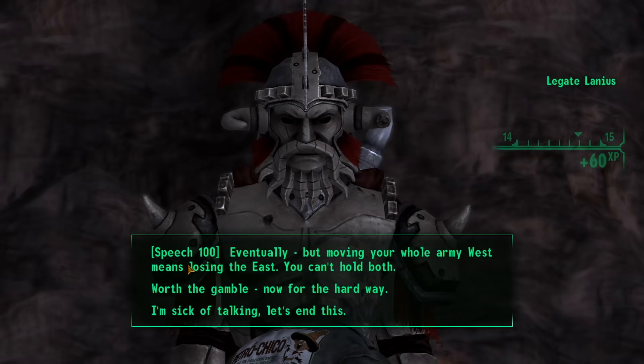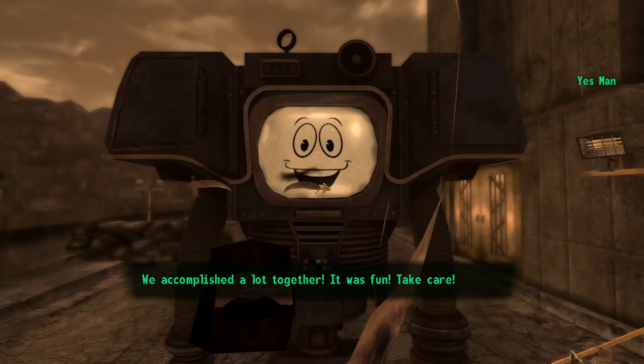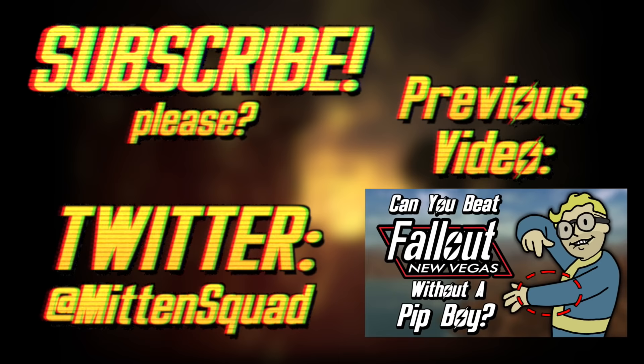I used my maxed out Speech skill to talk the Legate down from his figurative ledge, explained how poorly things would go for Oliver if he didn't heed my warning, and beat Fallout New Vegas without looting anything. And that's gonna do it for this video about whether or not you can beat Fallout New Vegas without looting anything.